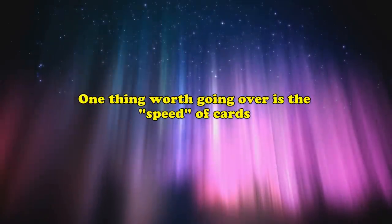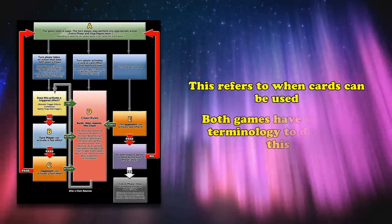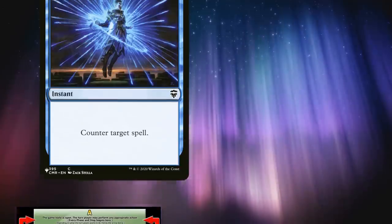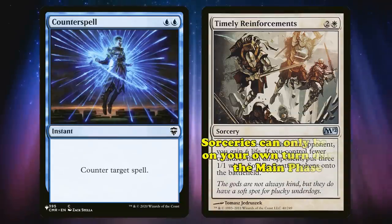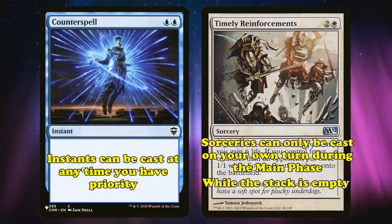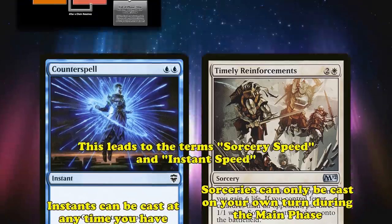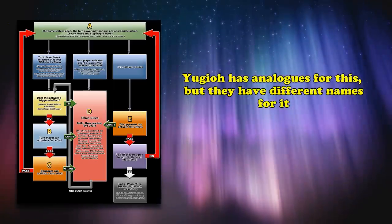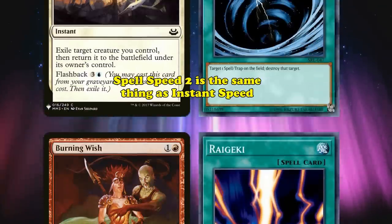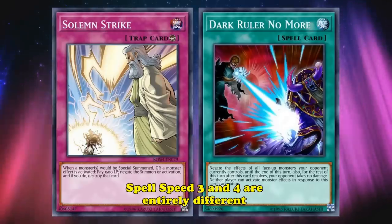One thing worth going over is the speed of cards — a term used to describe when cards can be activated. Magic has a simpler naming scheme: everything is either instant speed or sorcery speed. Sorceries can only be cast on your own turn during the main phase while the stack is empty. Instants can be cast at any time you have priority. Yu-Gi-Oh! has analogies for this called spell speeds. Spell speed 1 is the same as sorcery speed, and spell speed 2 is the same as instant speed. However, spell speed 3 and 4 are entirely different.